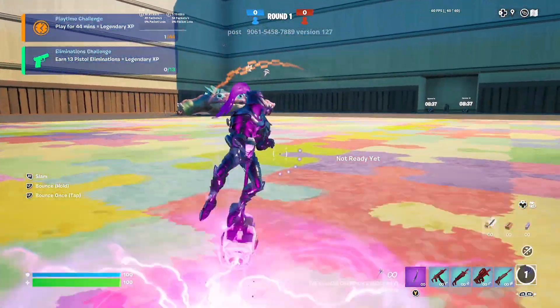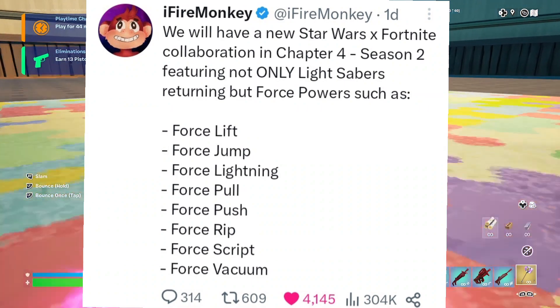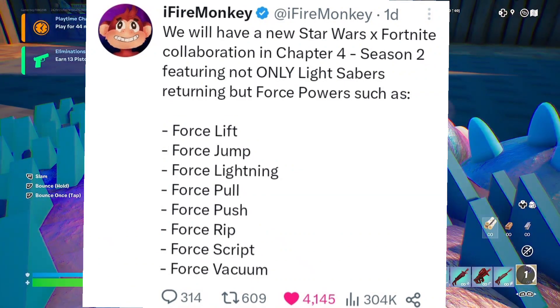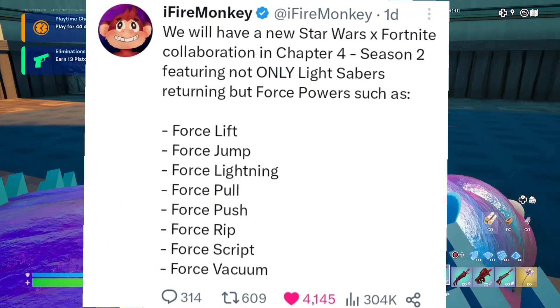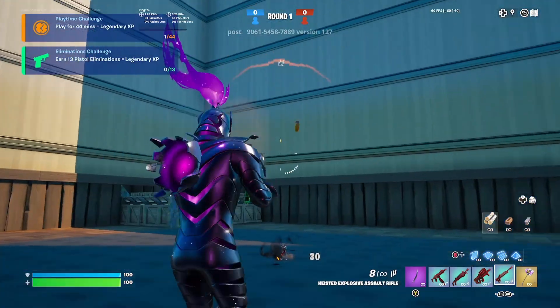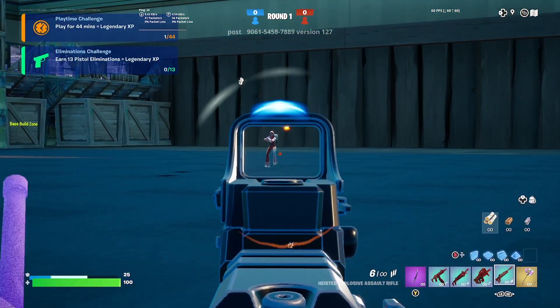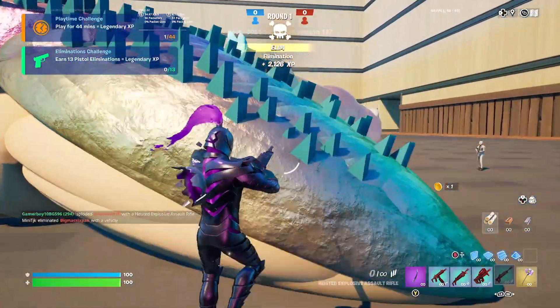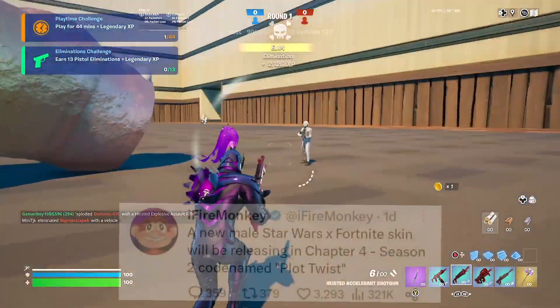Next season we're also getting a brand new Star Wars collaboration, not just lightsabers but also force powers: Force Lift, Force Jump, Force Lightning, Force Push, Force Rip, Force Script, and Force Vacuum. It would have been better in Chapter 3 with Darth Vader, but it's never too late.